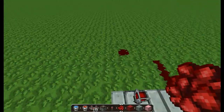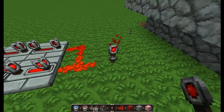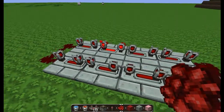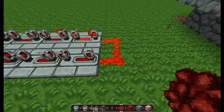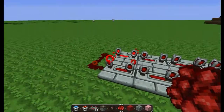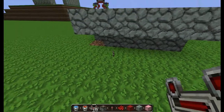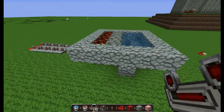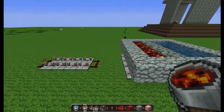Then put redstone there, there, and redstone there, and you want to power it. Get it so that as soon as it goes there you press it down, so then it's just one pulse going through at a time. Then put them there because it will pass through that block and go to the pistons, powering them and pushing this up.